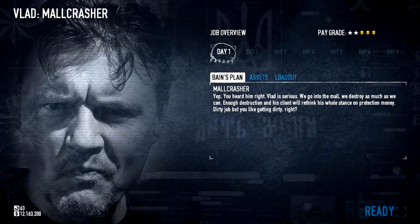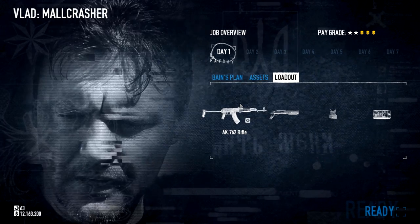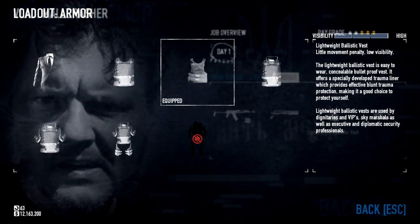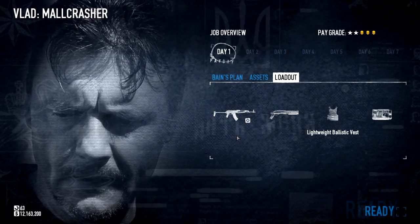What's up guys, ReachGround here. Today I'm going to show you how to do MaulCrasher in 60 seconds. I recommend using the following equipment: an assault rifle, a shotgun, and a lightweight ballistic vest if you're doing it on Overkill. Otherwise you can get the two-piece suit. You also need tripmines.